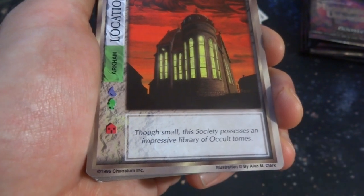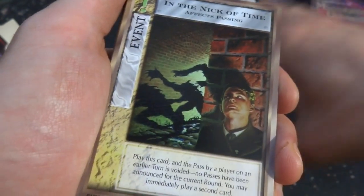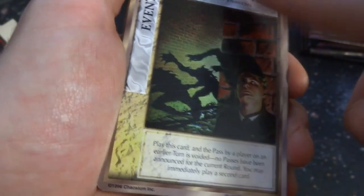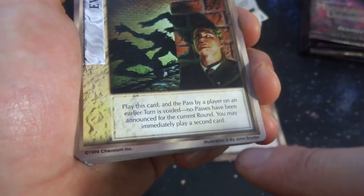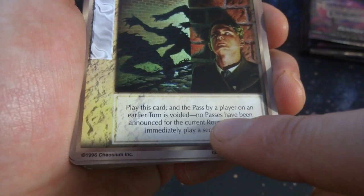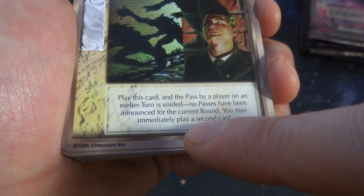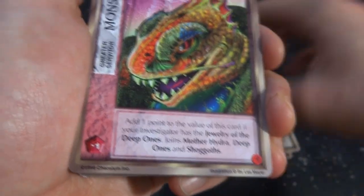Yellow windows — look at that. You got the goblins running in the alley, this guy's hiding behind the corner there. In the Nick of Time — he's found the corner, they're going to run past. By John Sneeder — it's an event. Play this card and then pass by a player on the earlier turn is voided. No passes have been announced for the current round — you may immediately play a second card. There we go.